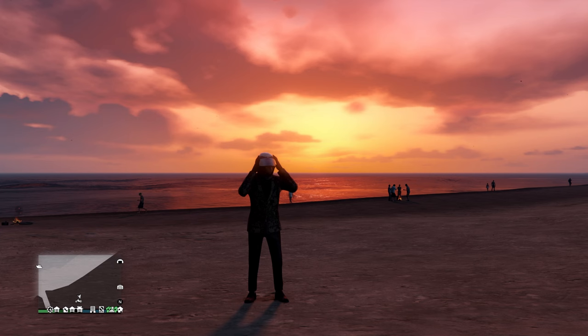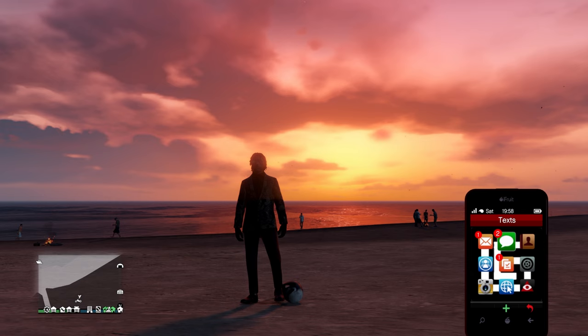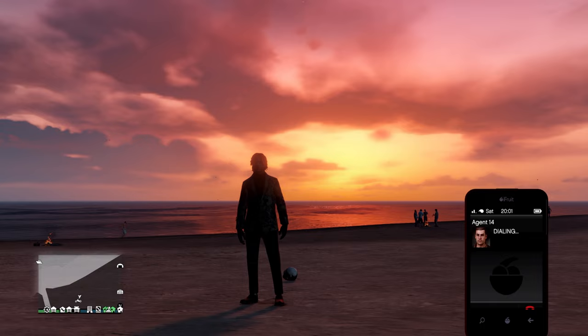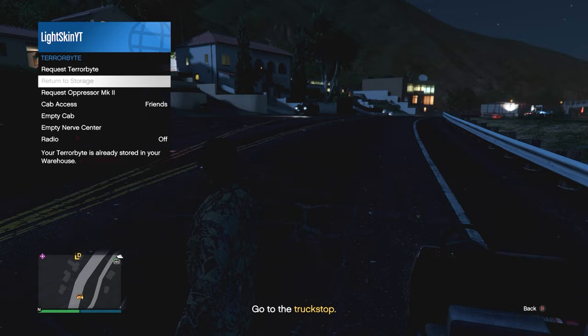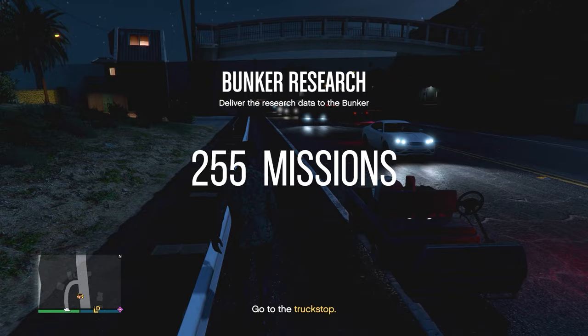Your second option, recently added, is progressing your research by completing research missions by calling Agent 14 on your phone. Every time you complete one of these missions you get one fifth of the research bar, which means you have to complete five missions to finish one research project. That means it would take 255 Agent 14 missions to complete all 51 projects.